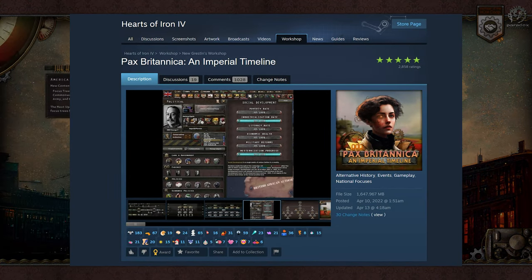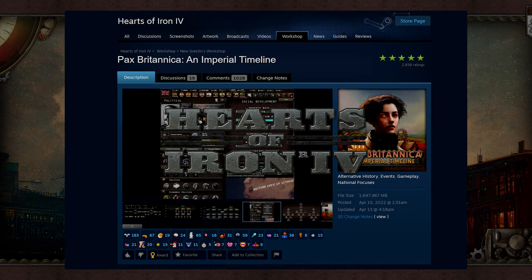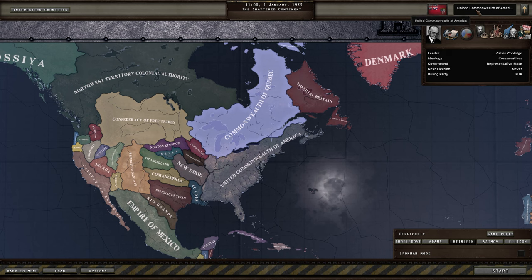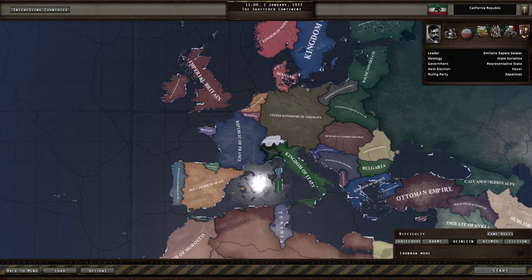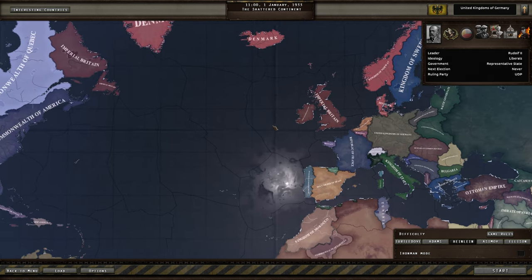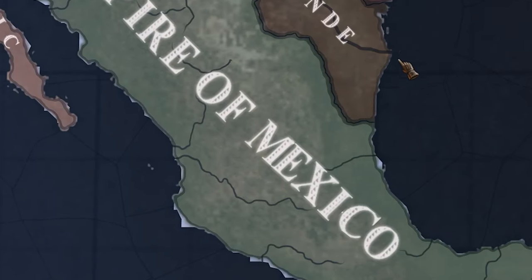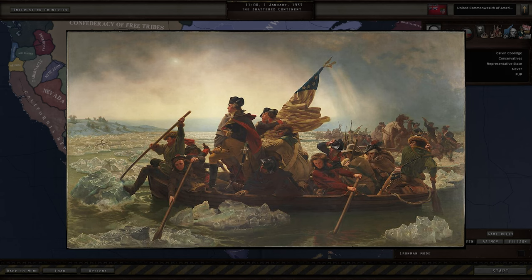Hey everyone and welcome to Pax Britannica, the 'America Lost the Revolutionary War' mod for Hearts of Iron 4. It's also a steampunk mod, so we have the United Commonwealth of America and the Commonwealth of Quebec. This mod released about a year ago with content only for Britain, France, and Germany, but now they've made an update adding content for America and the Empire of Mexico. We're playing as America today and doing a path where we can become free through a second Revolutionary War.